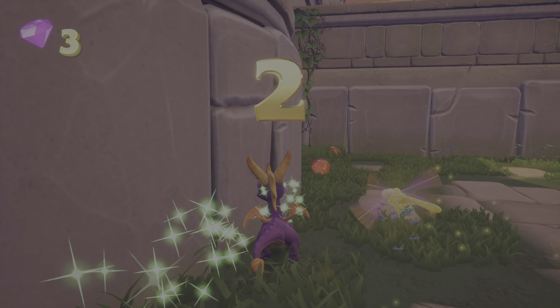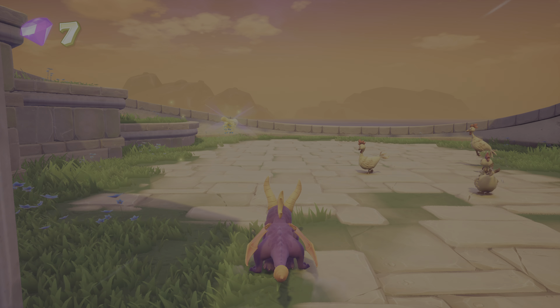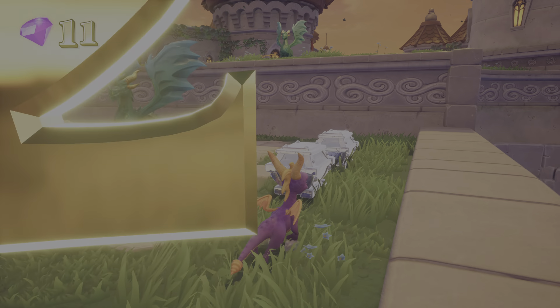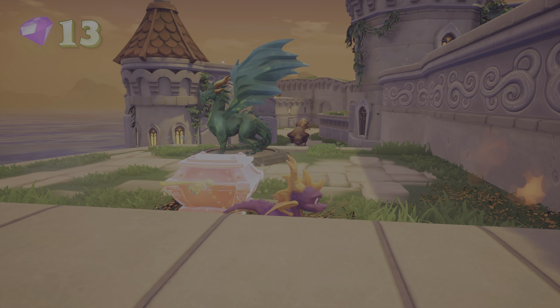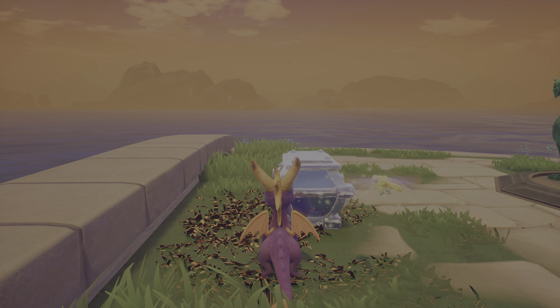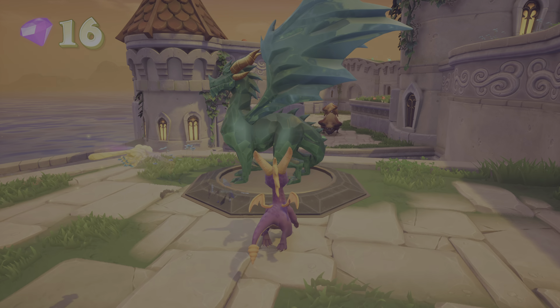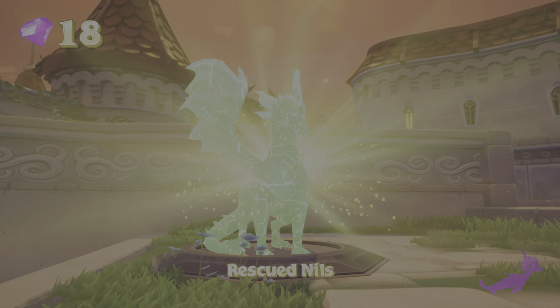Let's start collecting these gems. These crates need to be charged through — you cannot breathe fire on them, so just hit Square. And we have our first dragon, Nils.